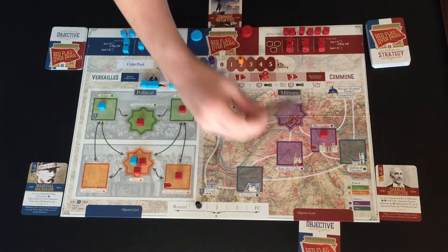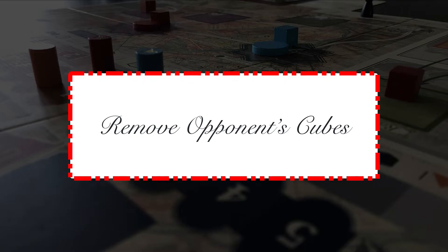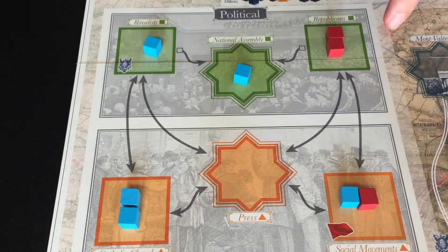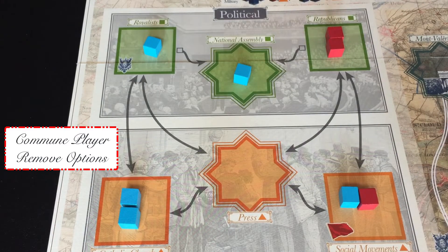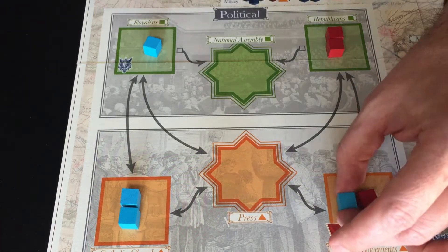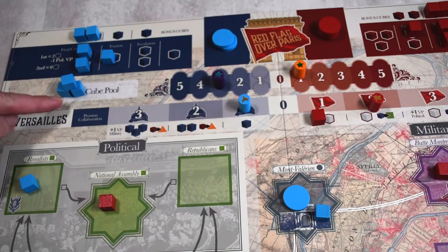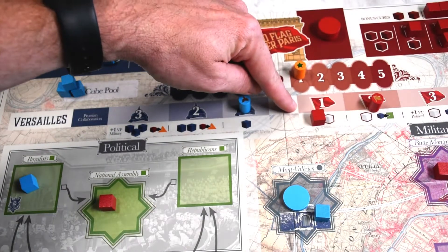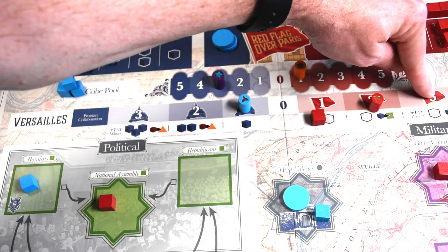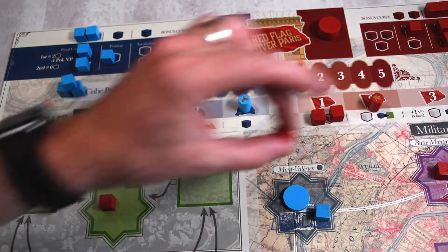Once you've completed your operations, place that card in the discard pile. Instead of adding cubes, a player may use operation points to remove an opponent's cube. Removal in political spaces follows similar conditions — presence in that space or control from an adjacent space allows removal of one cube per operation point. Removed cubes go to the player's cube pool only, which is unlimited for Versailles but limited to momentum track spaces for the Commune. If there's no space in the Commune pool, that cube is removed from the game.